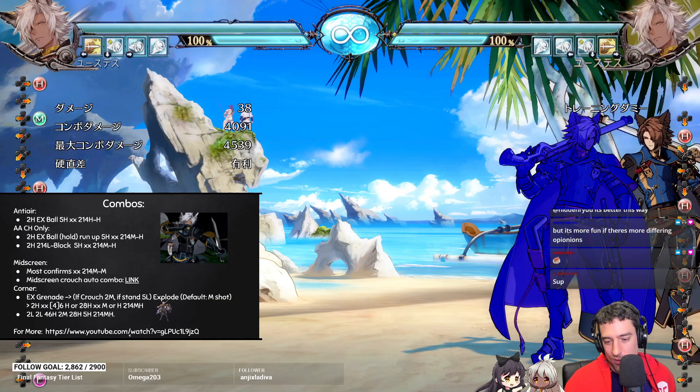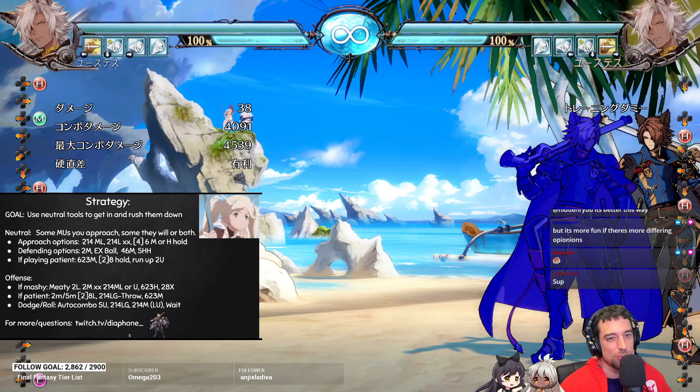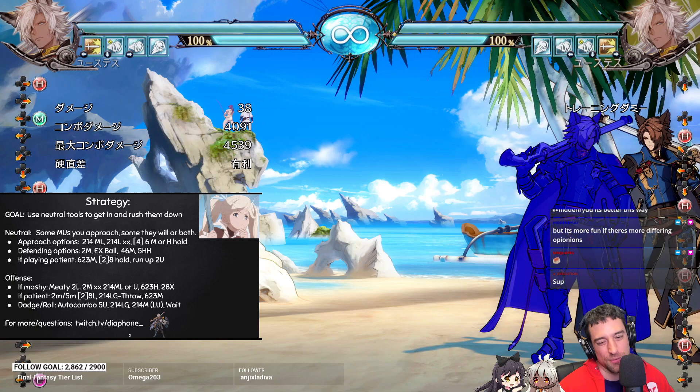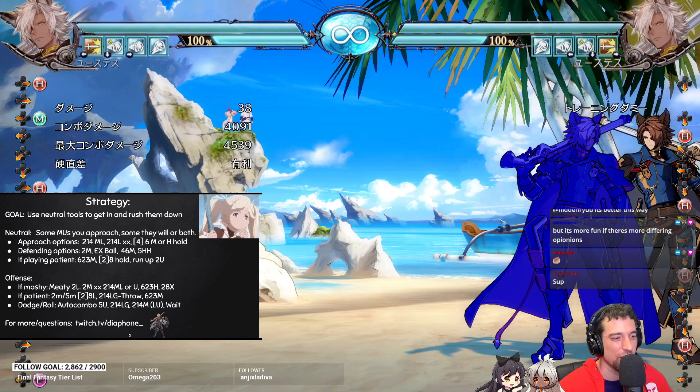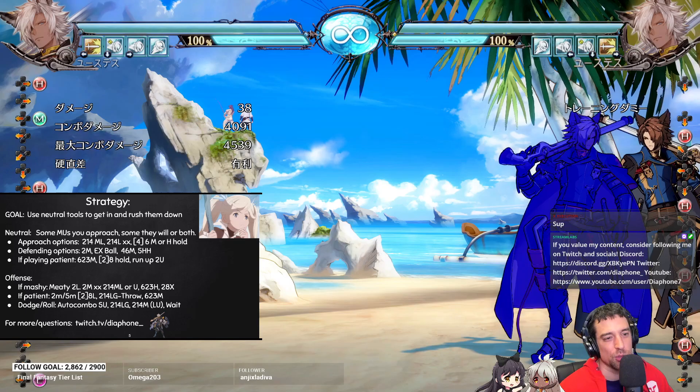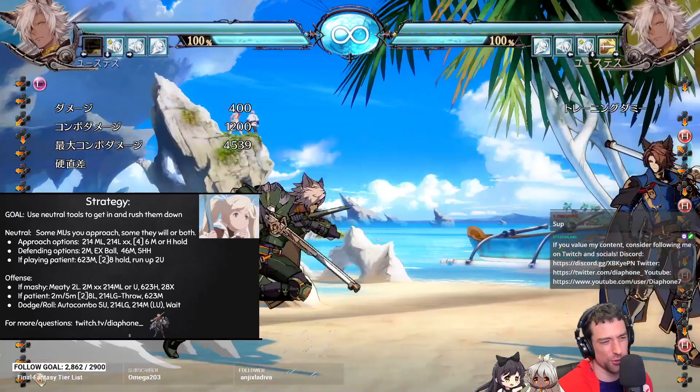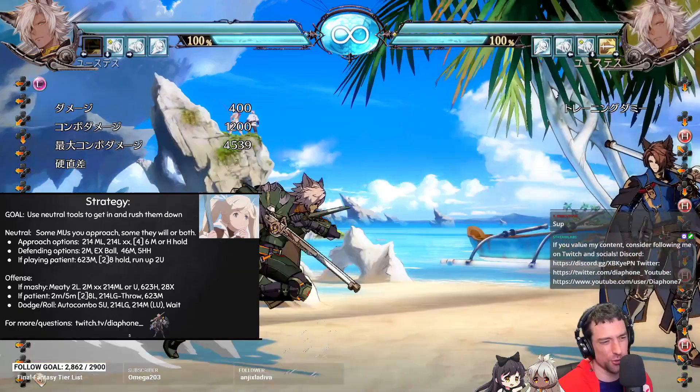There's a YouTube link in the description if you want to see more combos. Let's talk about strategy — your goal is basically to use neutral tools to get in and rush down. Some matchups you approach, some the opponent approaches, and sometimes both. Eustis is not a character that can always approach, nor one that can always just wait for the opponent to come to him. Against a character like Farrah, you have to eventually approach because her long-range tools are better. To approach, it's basically a mixture of 214LM, the 214L, and the command dash — you can throw those out in neutral. Or you can do 214L, guard cancel, and throw them.